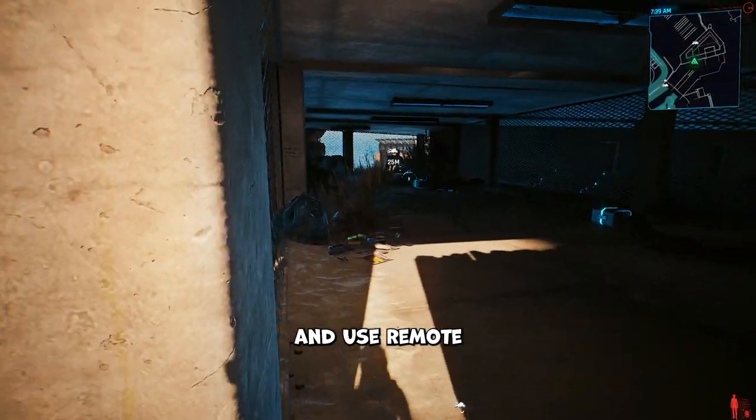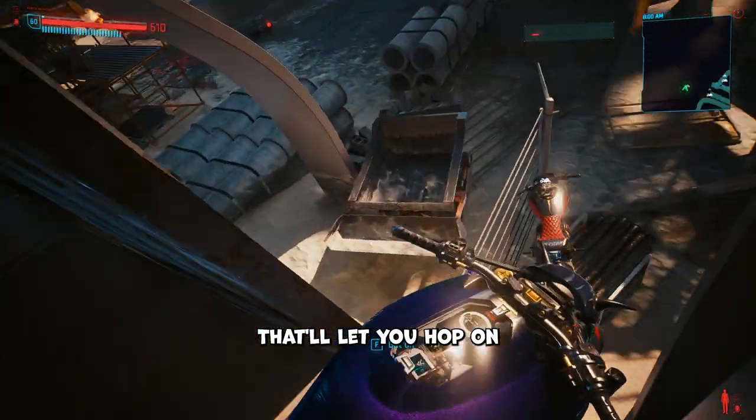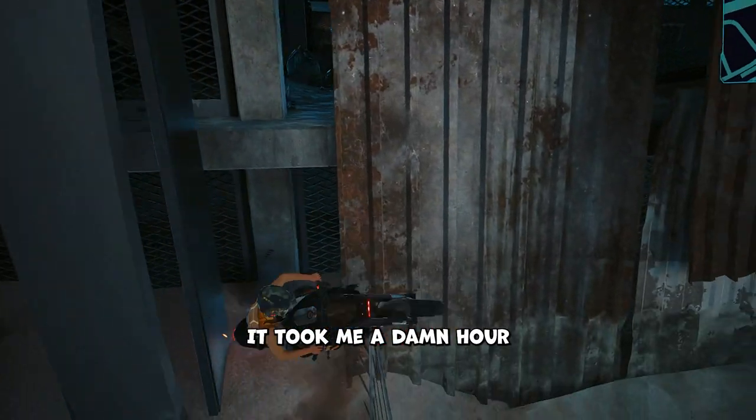Once it's summoned above you, use Jackie's Arch to head back outside. Jump onto the ledge with the opening and use remote takeover on the bike. While you're controlling the bike, gently push yourself off the edge — that'll let you hop on and glitch inside. Don't be sad if it takes a hot minute; it took me a damn hour to try this method.